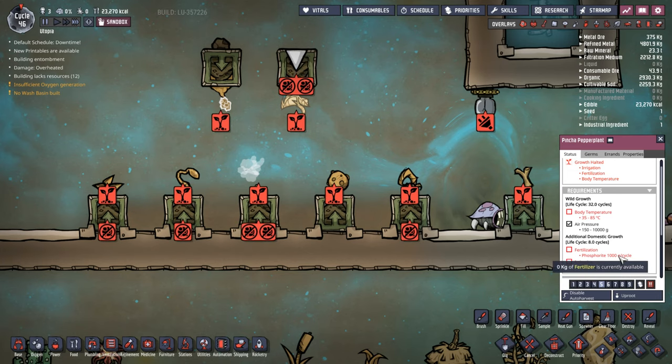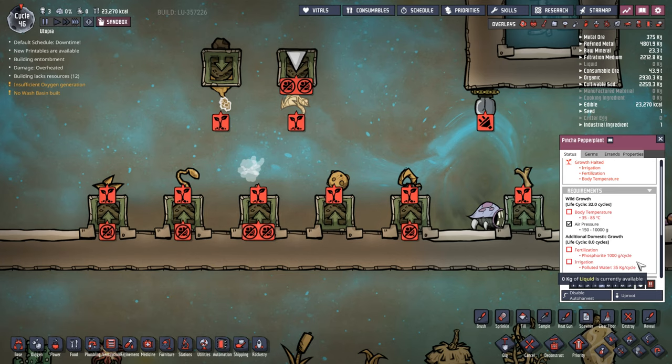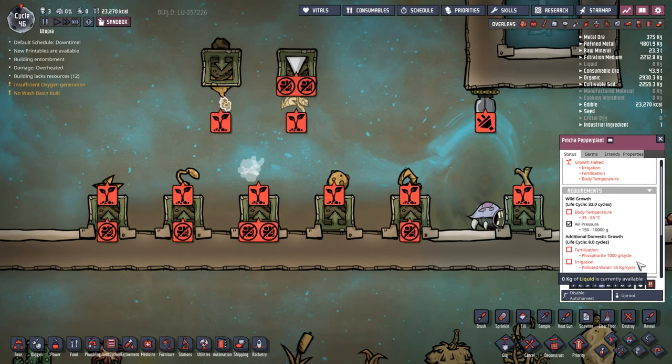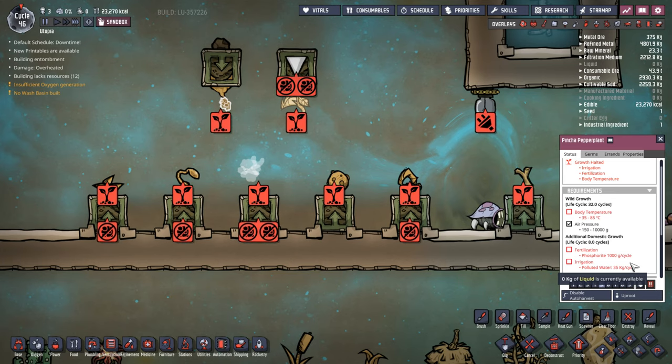Phosphorite you're probably going to dig up tons of and it doesn't really have much use, so it's not too bad to domesticate. Generally though, I've said - and a lot of players including myself - if I see Pinch of Pepper out in the wild I just dig around it. I don't touch it, leave it there, and occasionally if it gets too cold I'll put some space heaters around it with some insulated tiles.